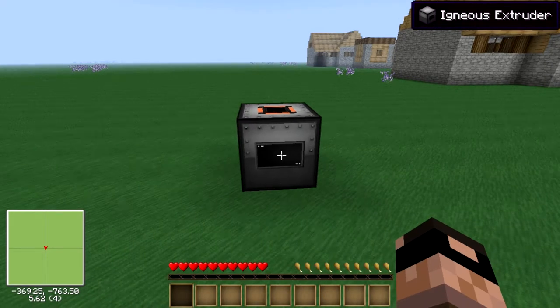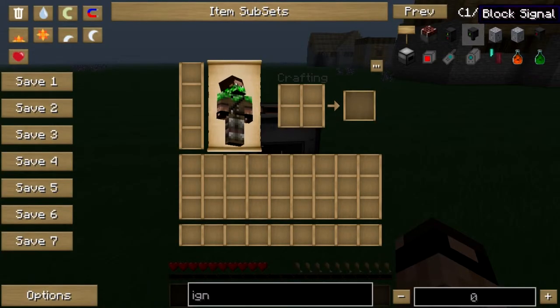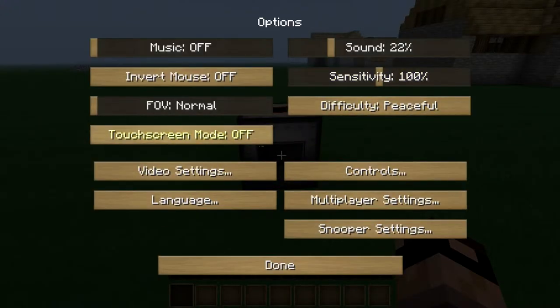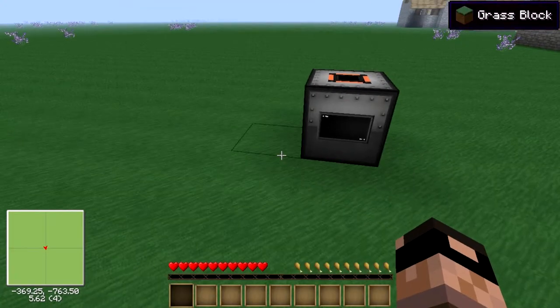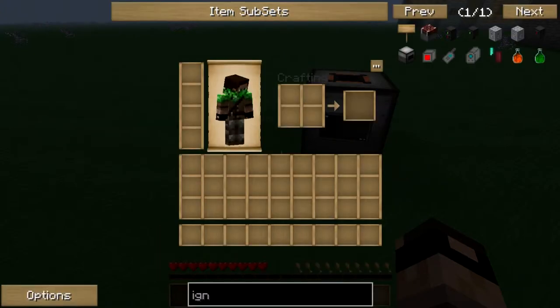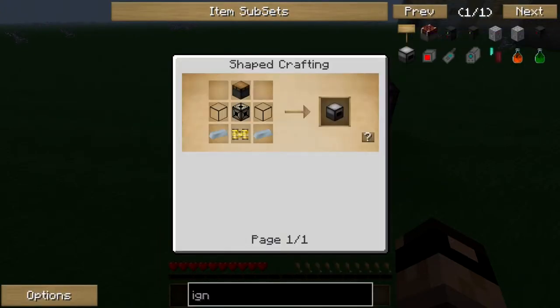I already have it here and I'm going to switch it to recipe mode. Let's take a good look at the recipe. It's a very basic design — two tin ingots on the sides and two pieces of glass.